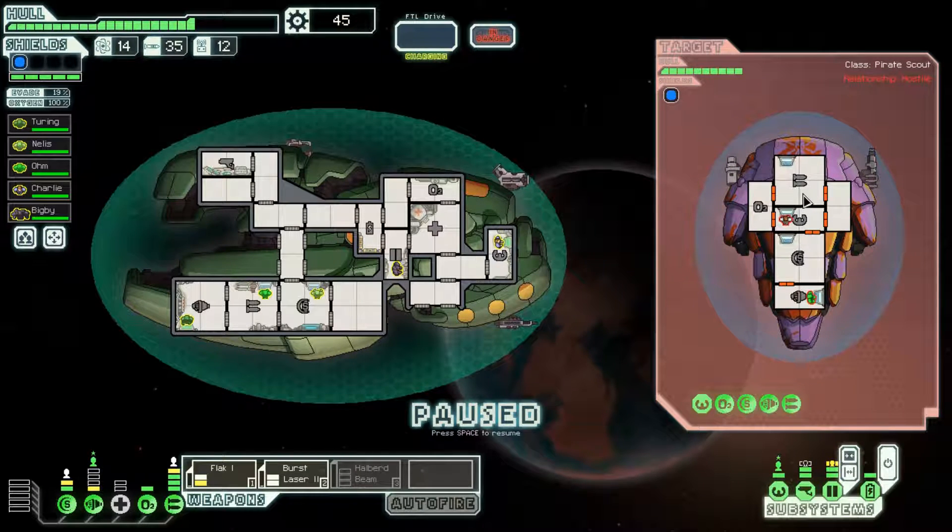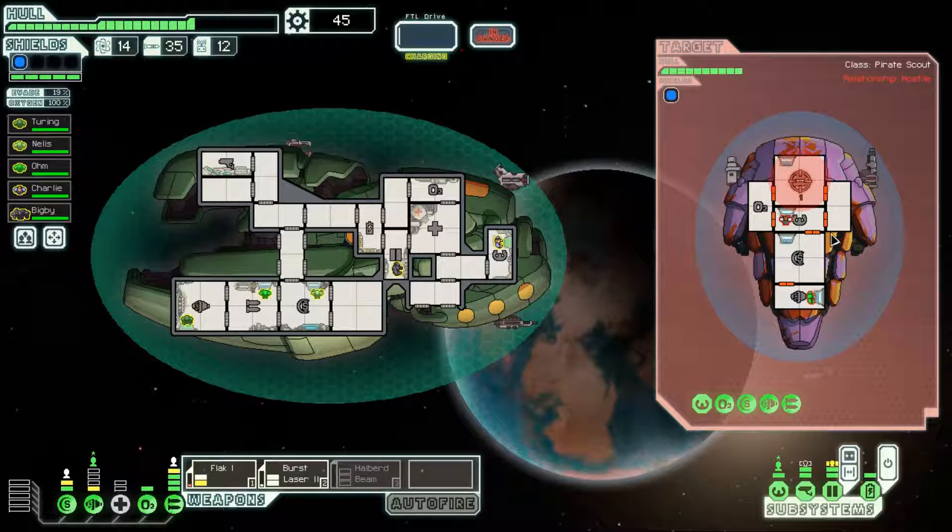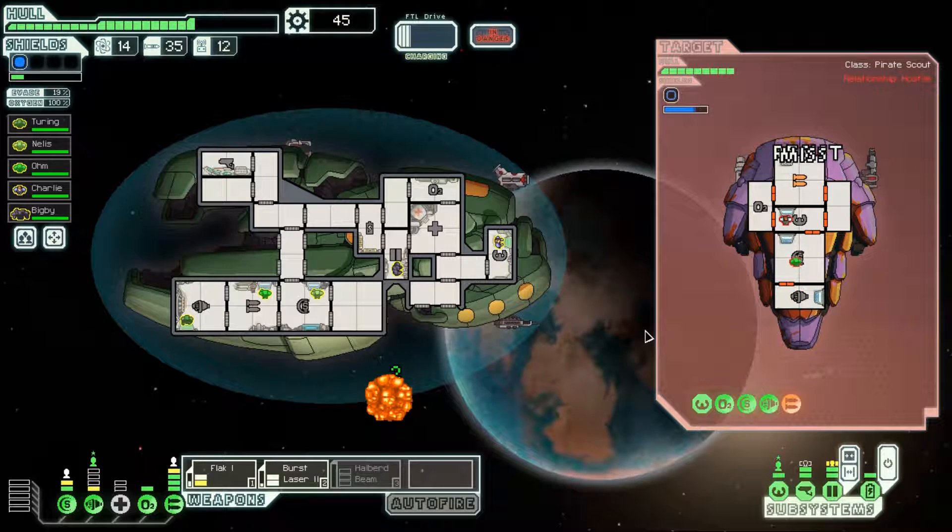Missile launcher plus a laser — not a good combo for you, my friend. Should be a pretty easy encounter. This is a hull laser so it's only going to do one damage to the energy shield when it hits. Their weapons are now offline. We started a fire on board their ship — we can kill the crew. All we have to do is wait — we sit here and they are dead.